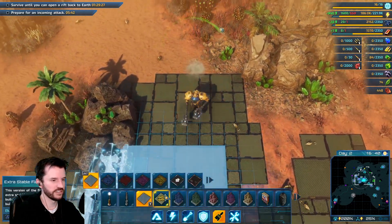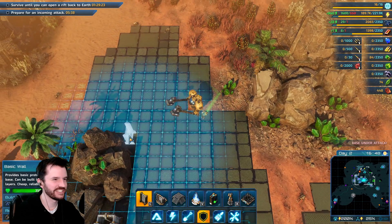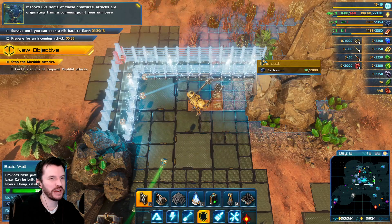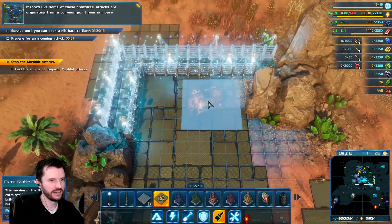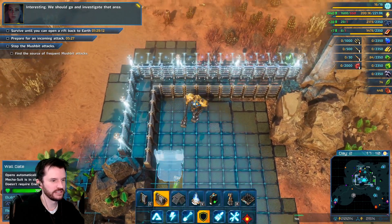We should get free snails for that. Okay, Karen — he's yelling at customer service. I want free snail coupons! I have suffered emotional trauma. Signals are originating from a common point near our base — interesting. We should go and investigate that area.